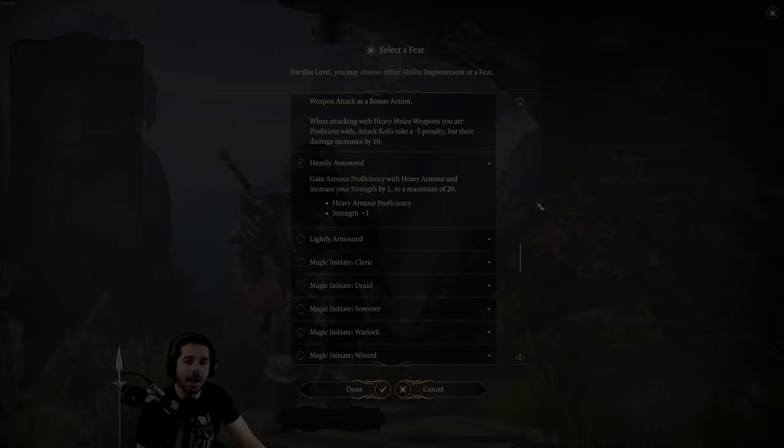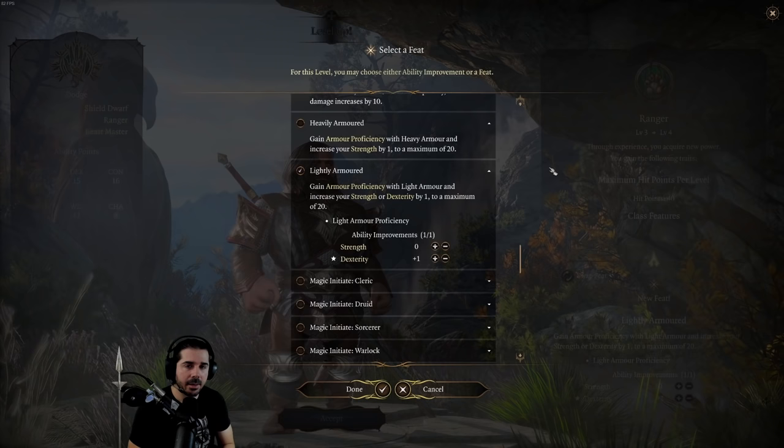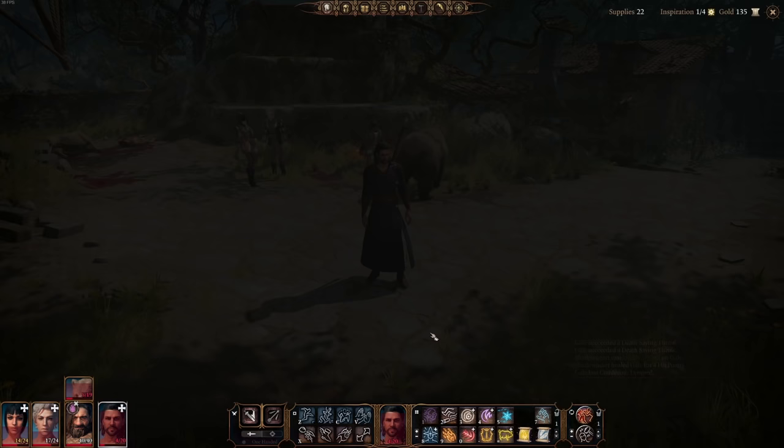Lightly Armored gives you proficiency with light armor, and you can also increase your strength or dexterity by one. The only two classes currently in Early Access without light armor proficiency are the wizard and the sorcerer. Both of those classes also get the Mage Armor spell, which gives your armor class a boost to 13 plus your dexterity modifier — likely a 15 or 16 for most players.